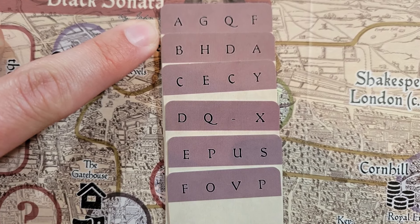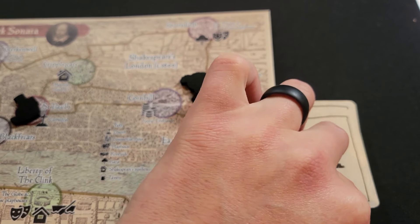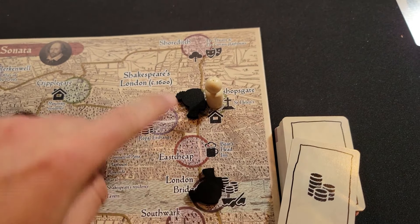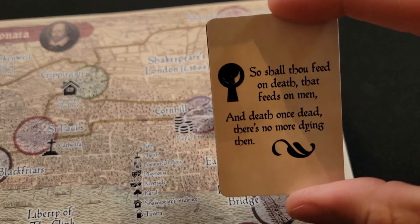The stealth deck is how you program the movement of the Dark Lady. There are eight different columns you could choose, four on top and four on bottom, and you alphabetize the cards based on which column you choose. This pre-programs the movement of the Dark Lady so you can chase her throughout London. On your turn you have four actions: you can move, you can search for her using location cards — you put one underneath and flip it over — and if you see the silhouette of the Dark Lady, that means you've found her location.